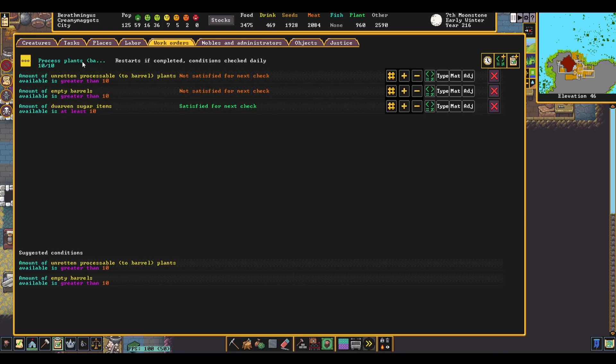Process Plants Barrel will turn Sweet Pods and an Empty Barrel into Dwarven Syrup. This job can be a bit more complicated to automate depending on your still and milling setup, as sweet pods can also be turned into rum or sugar, respectively. If you'd like to make all three, I would recommend checking out my automated milling setup video, and slightly modify the conditions to add a cap to the amount of dwarven sugar you want to produce. Then, in your Process Plants Barrel Work Order, set a condition checking to make sure you have enough sugar before starting the syrup job. You could also do this in reverse — it just depends on if you want more barrels or bags.